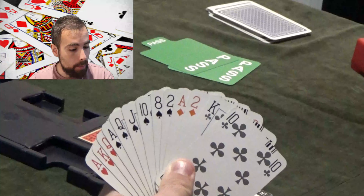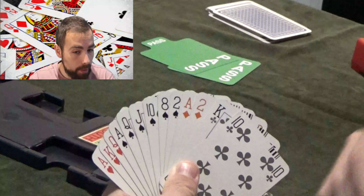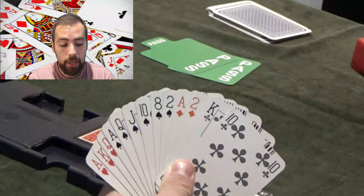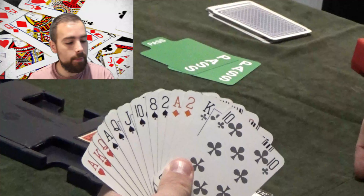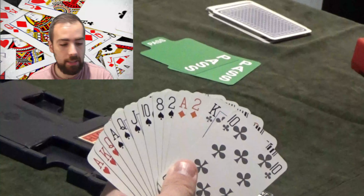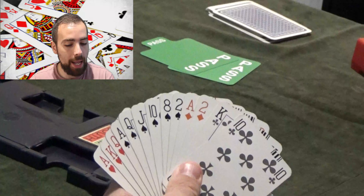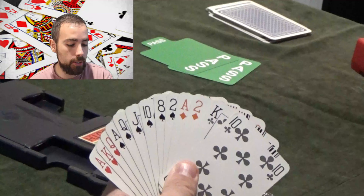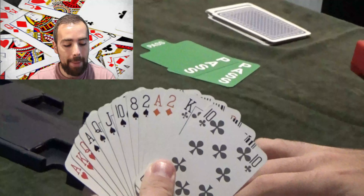It's possible our partner doesn't like spades at all and we end up in three no trumps, or maybe we play in hearts if our partner has lots of hearts. In this instance we're going to bid spades and then probably spades again, depending on whether our partner agrees spades or bids hearts or no trumps. For now we're definitely bidding two spades, with the plan of probably bidding spades again to show six, so two spades — starting up an unbalanced shape.